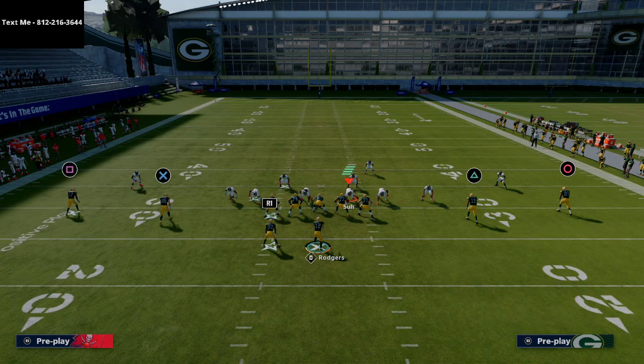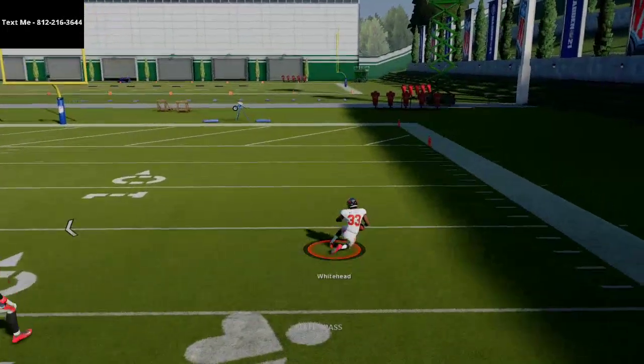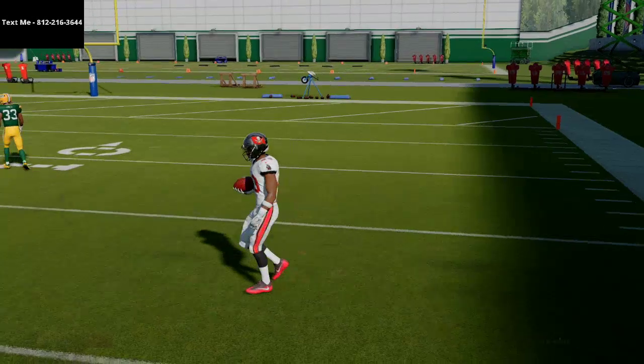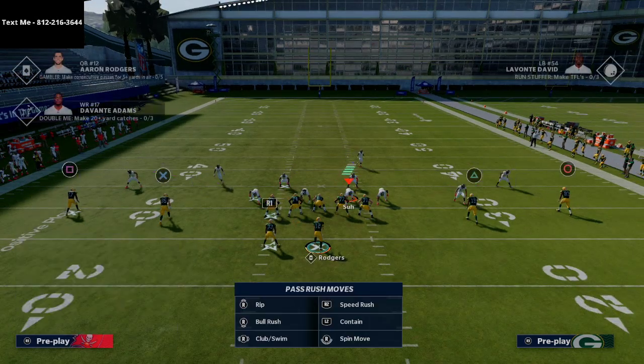If you try to get the ball out quick, you're going to notice that these hard flats are going to pick that off — you're not going to be able to beat those hard flat defenders. This is part of what makes the big nickel over G one of the best defenses in Madden 21. I personally think nickel 335 wide is the best defense, and we just released an ebook on that as well.